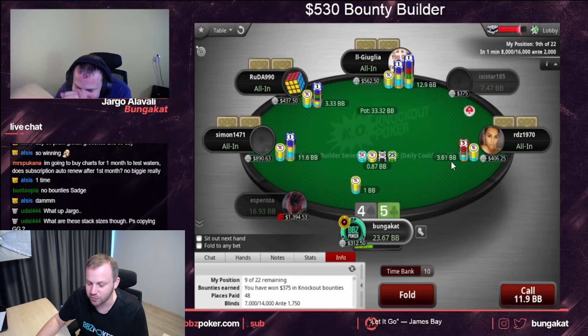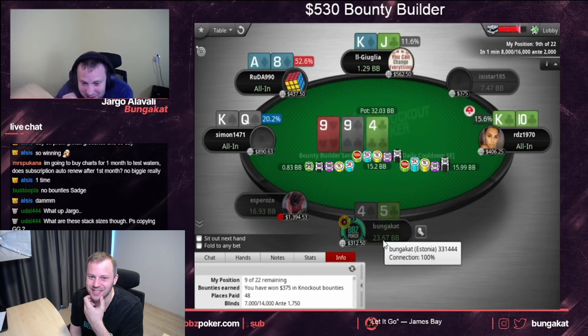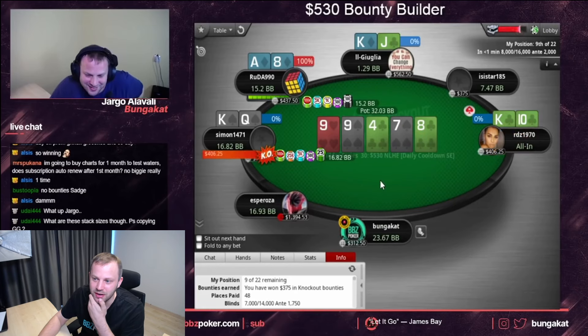Obviously my hand is complete trash, but if you look at all these bounties, this guy can be very wide probably. I just want to win basically against these two, and probably winning against these two as well. I don't even know — it is five ways so I don't really need to win that often because of the bounties and everything. I would say it's a profitable call. With a suited hand it's probably a call — everybody has a kind of wide range. Would have scooped or would have only lost to this guy.